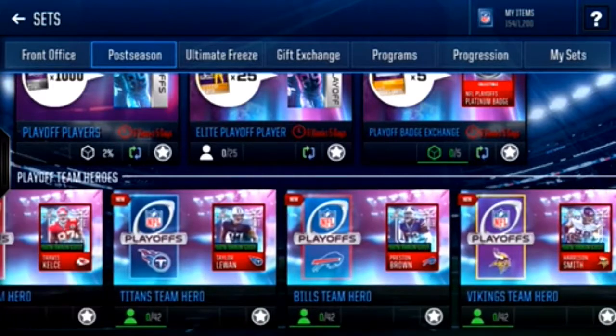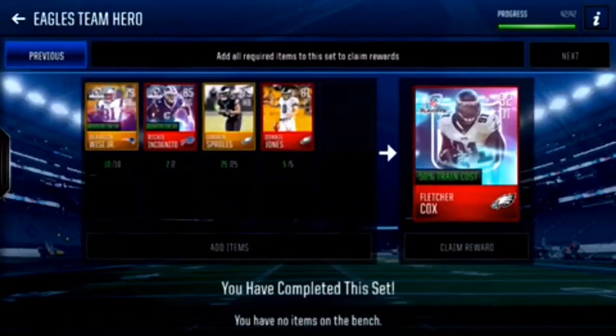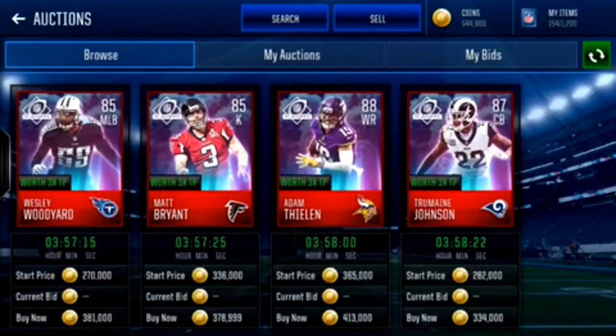I finished Fletcher Cox from the Eagles — 92 overall. I'm selling him currently. If he sells the first time, I'll probably make 500k off of him. You can get those two elites for around 700k.